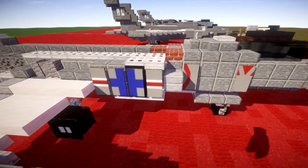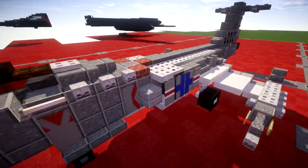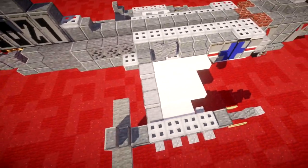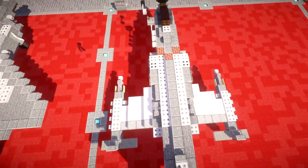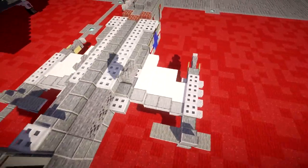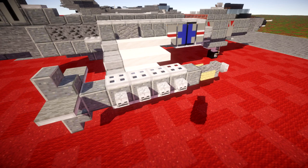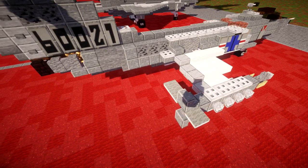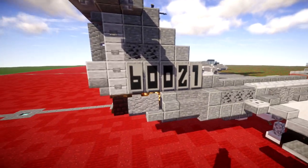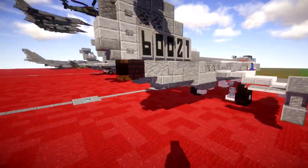As we move our way back, we have the U.S. insignia that they put on aircraft, the giant intakes for the jet engines, which are pretty cool. Continuing back, we have the wings here — which seems to be kind of hit or miss; some had them, some didn't, but most of the U.S. Air Force ones had them. I believe the Navy also used the F-104. We have what are probably external drop tanks, and of course the vertical stabilizer, horizontal stabilizers, and the jet engine.